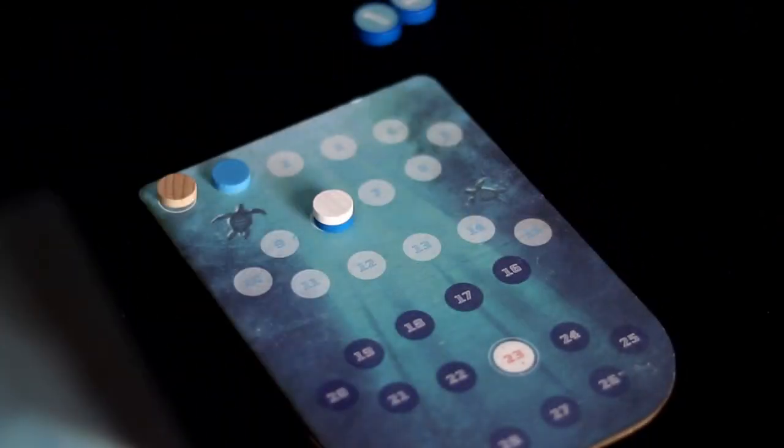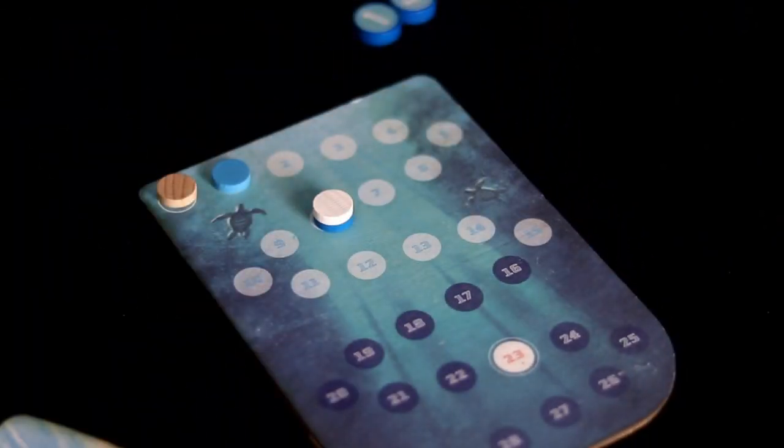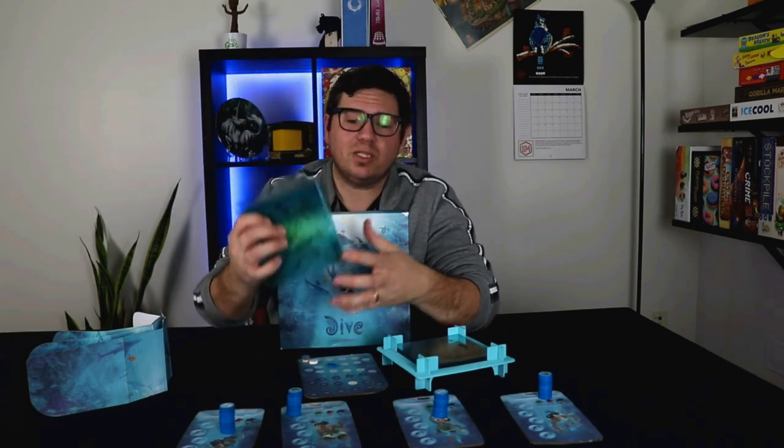First and foremost, just take a second to appreciate the components that are in this box. Everything that I have here is prototype components — these are not finalized. When the game comes to retail, it's probably going to be a little bit more polished than what you see on this table. The amount of detail and variations on each individual cell was really interesting. In every game, you take these cells, shuffle them, rotate them, and put them back into the pile — you're creating a new ocean every time that you play this game.